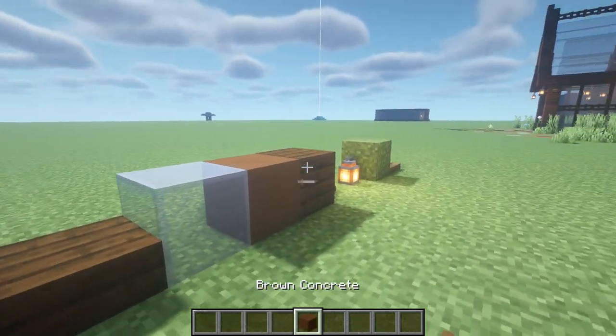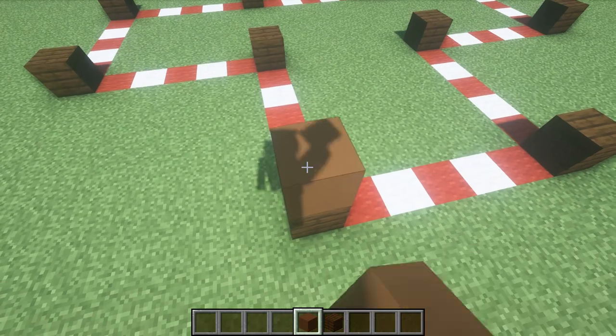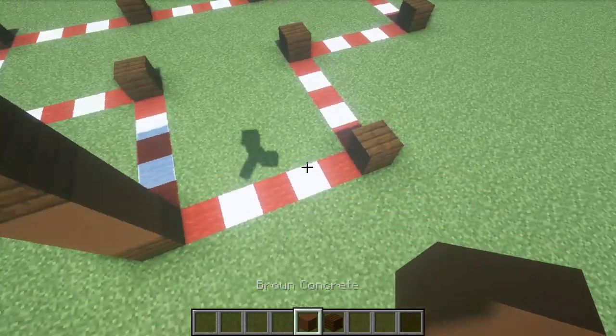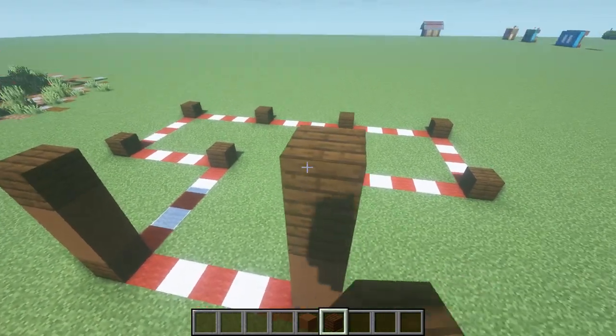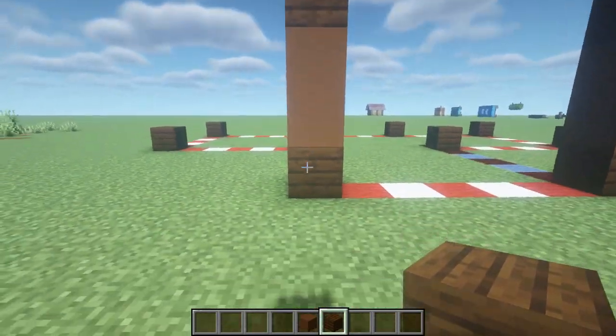Your main blocks are going to be all here. We're going to start off with the first part of the build. This first part is pretty simple and it's just going to require you to copy this all the way around. We're going to head up by two with the brown concrete on both sides, then a dark oak plank, and then head up another two with the dark oak plank.